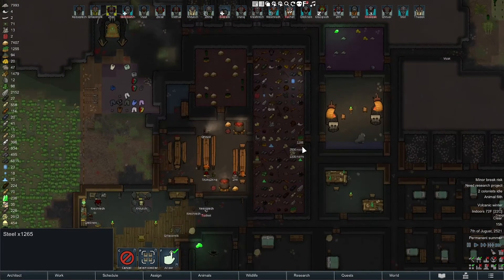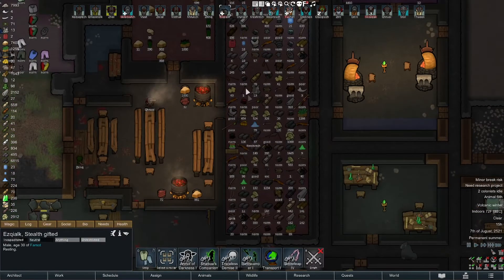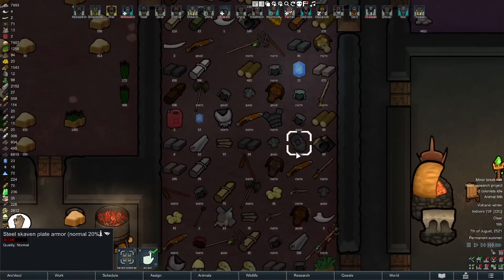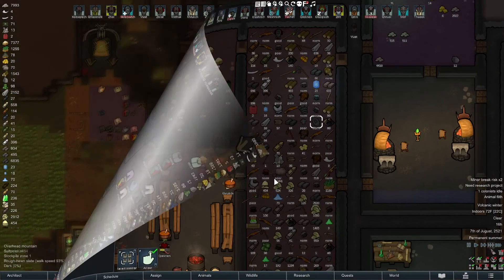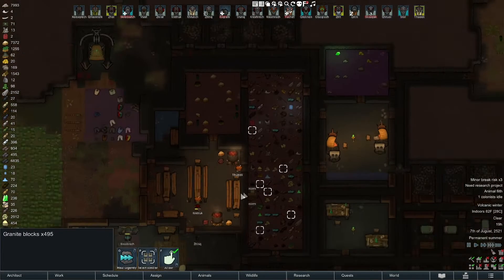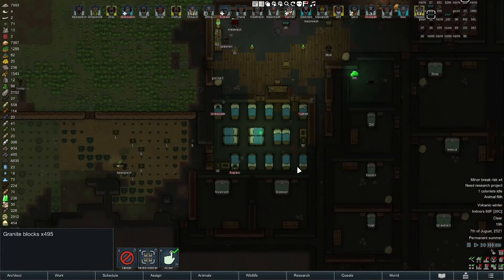We could really use a trader of some type here. This is getting out of hand - look at all this. Should stop making armor and stuff. I'm gonna get a bunch of the blocks and put them outside. That's one of the main problems - we have stuff in here that could be sitting outside without deteriorating.